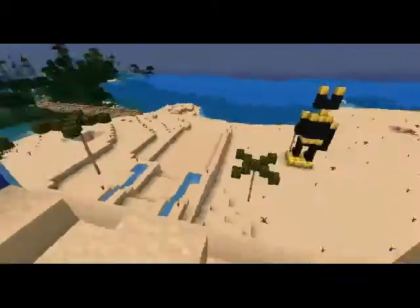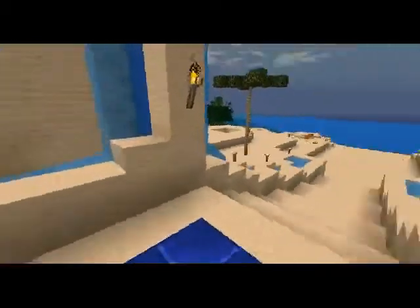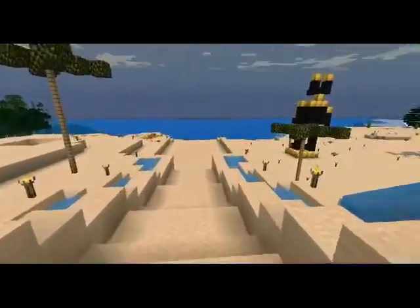So you have a nice field of view here. And if you need to quickly get down, these fountains work great as quick elevators to the home base — going up or down these particular steps.